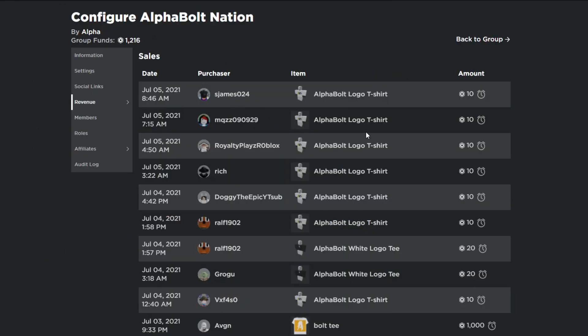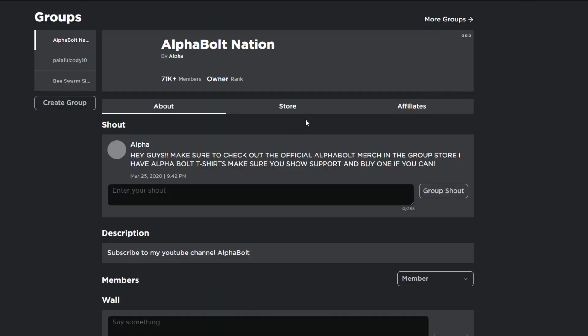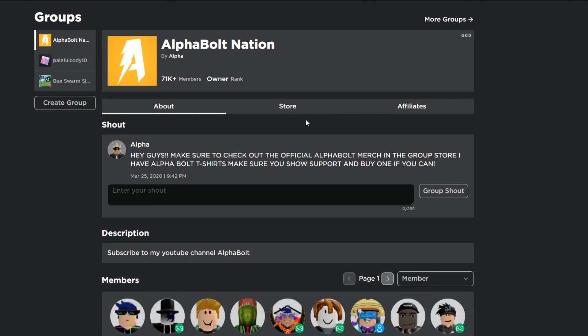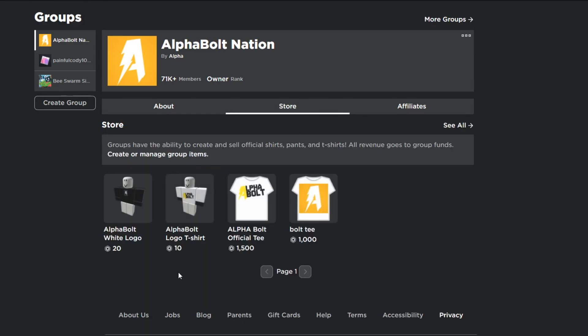Before we get started, make sure you join my group called Alpha Bolt Nation — we've got 71k members. On my group I have T-shirts for sale, one for 20 Robux and one for 10 Robux. I also give out Robux on a daily basis, so every time I upload a video make sure you subscribe and turn on post notifications so you don't miss it.